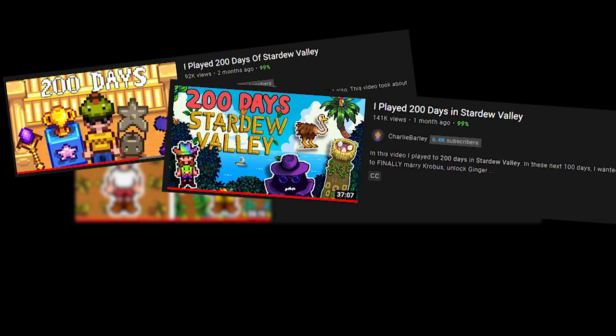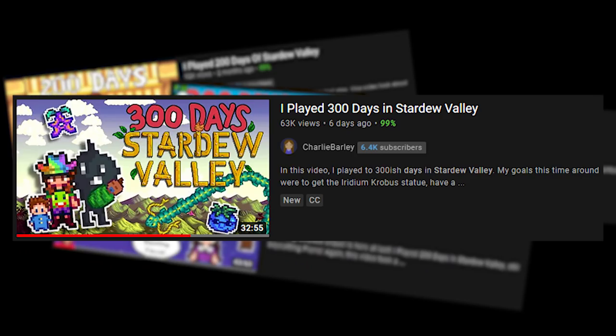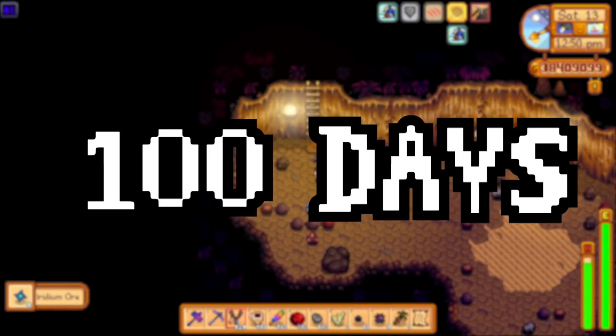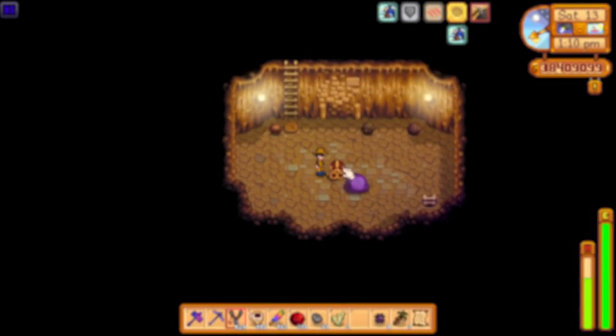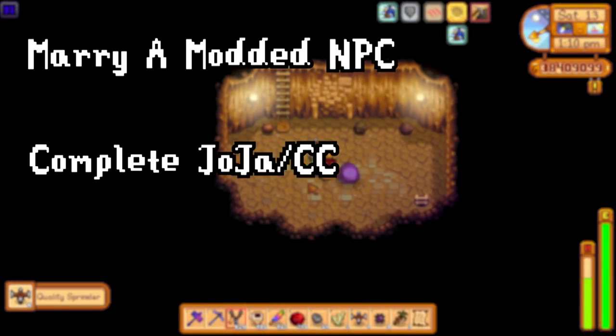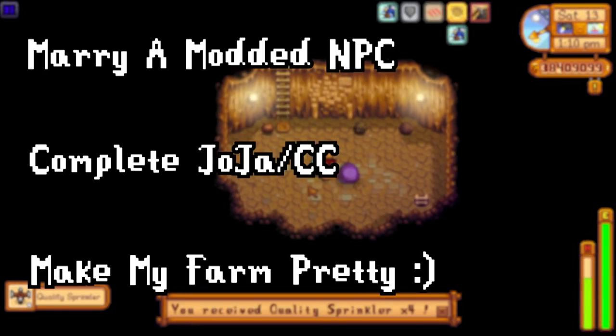100 days, 200 days, 300 days — BOLD. Welcome to 100 days of modded Stardew Valley. I had three goals for myself this playthrough: I wanted to marry a modded NPC, complete Joja or the community center, and make my huge modded farm look good.